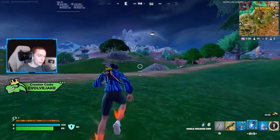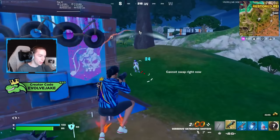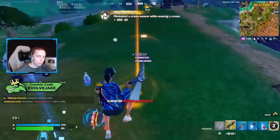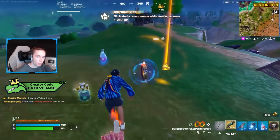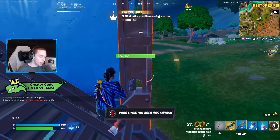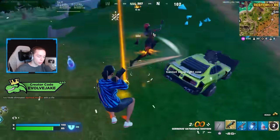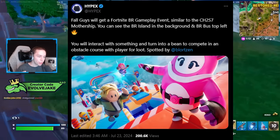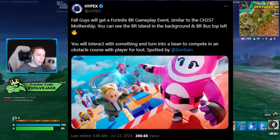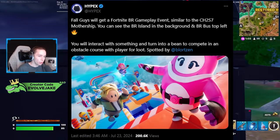The Fall Guys collab is essentially a new mode added to Fortnite, but we will also be getting some BR content for the Fall Guys update later on in the season. There will be a Fall Guys themed minigame, similar to the alien abduction minigame in Chapter 2 Season 7. In that season, when you got abducted by aliens, you went onto the mothership to complete a minigame, received loot for doing so, and were separated from other players while inside.